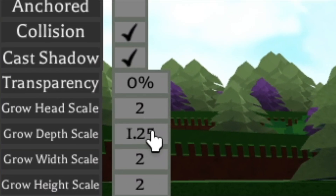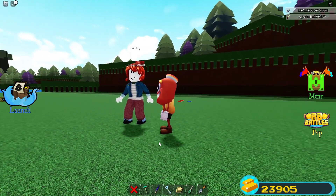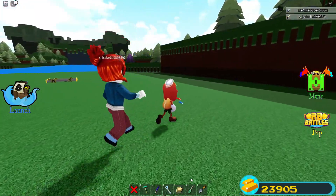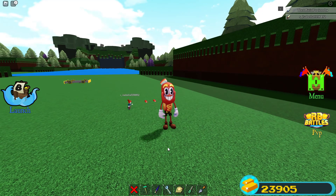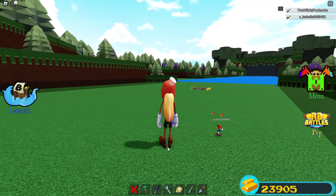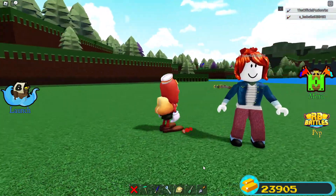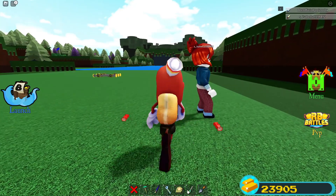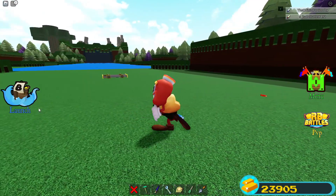Let me try the property tool — I'll do grow head scale set to one. If I eat this, I am now giant but my head is super small — that is absolutely hilarious. Let's do another custom candy: I'll set head scale to two and everything else to one, and let's see how ridiculous this looks. Bro, what the heck — I don't even know what this is anymore. You could also do width scale set to one so everything is normal except the width — look, I'm like a flattened hot dog. And with height scale set to one and width scale at two, it still looks very weird.